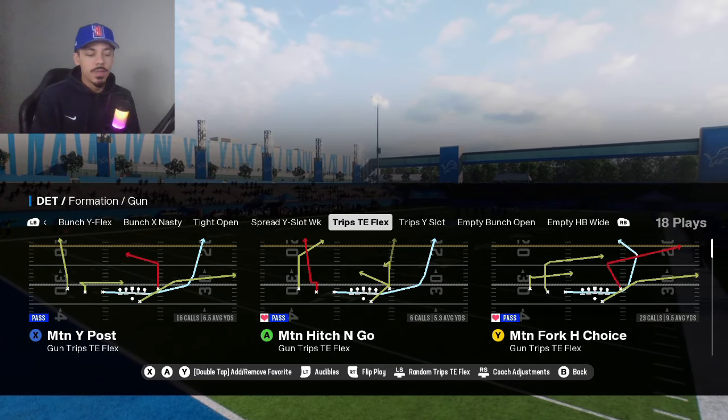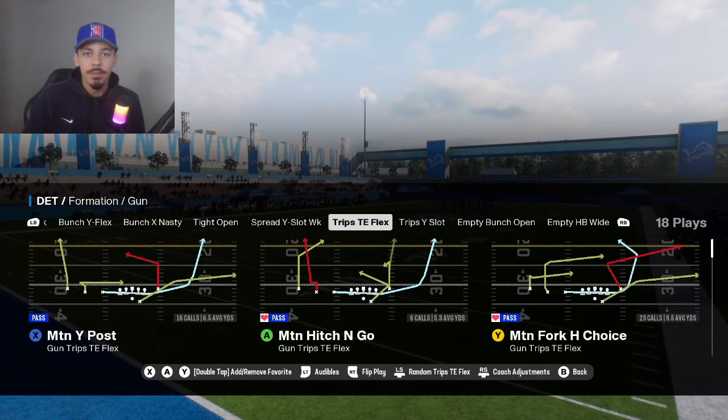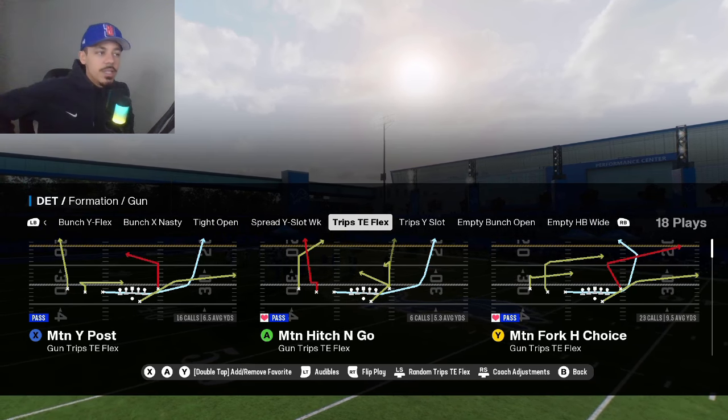What's good everybody, welcome back to the channel. Today I'm going to bring you guys the best offensive playbook in Madden 25 right now. If you didn't already know, it's going to be the Detroit Lions.